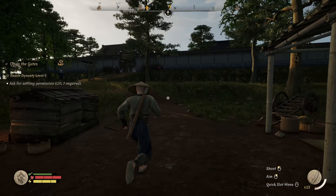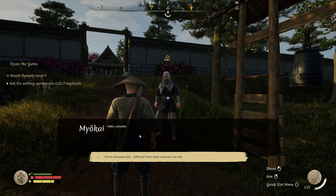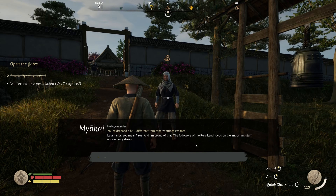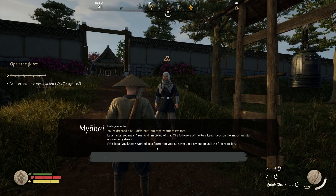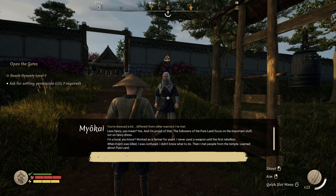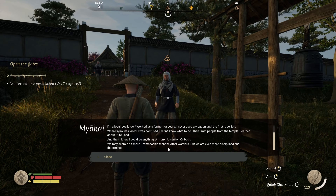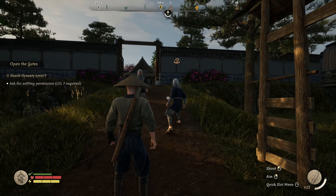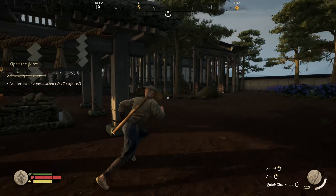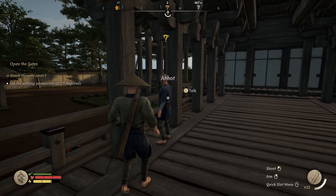Many people at the monastery. Spoke with a warrior monk who explained that followers of the Pure Land focus on important things, not fancy dress. He was a farmer who never used weapons until the first rebellion, when Injuro was killed. He then joined the temple and learned he could be both a monk and a warrior. They may seem ramshackle compared to other warriors but are more disciplined and determined. He also appears to sell goods - need to press F for the trading menu. Found the Abbot with a quest marker.